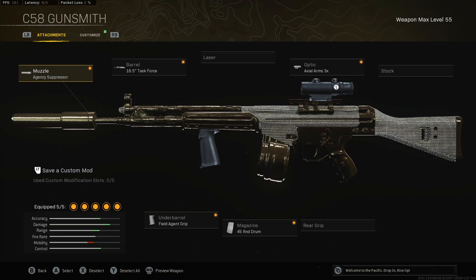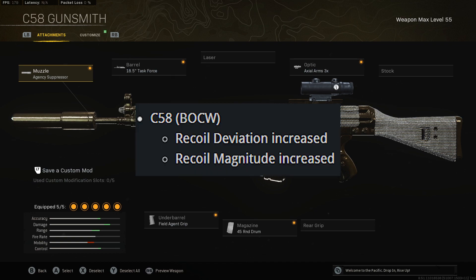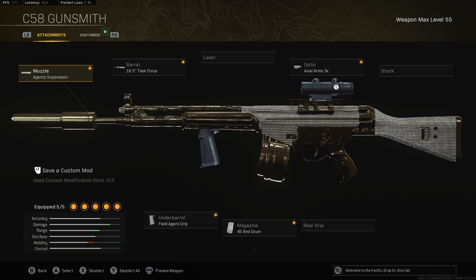Getting right into it, we got the C58. Now the C58 did make a little comeback. I believe the TTK was really, really good, so you see a lot of pro people running it. A lot of people are just maining it, and I was like, this definitely has to go in the top meta loadout. So this is a class for anyone who was wondering.